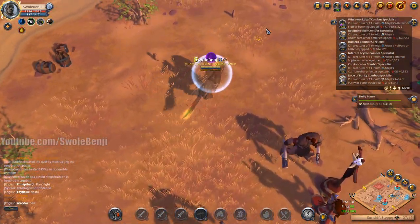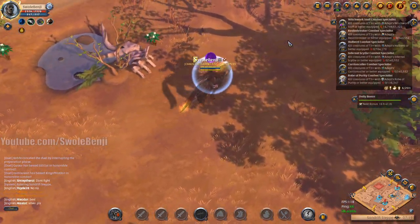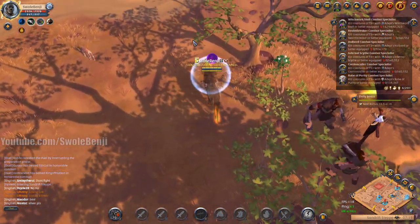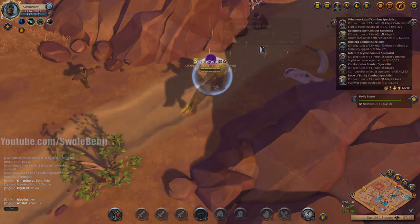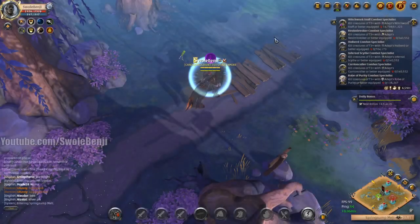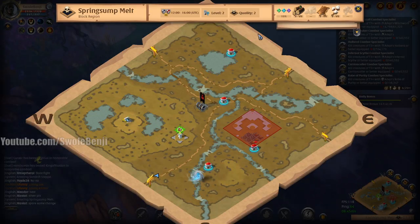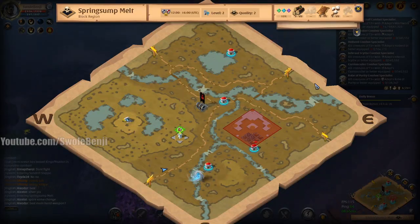Look at all these juicy mobs. I could probably just farm out here and avoid gankers and get the data without having to travel so far, but there would be less enchanted mobs. Did everyone go to East? What is happening? We're going the right way.